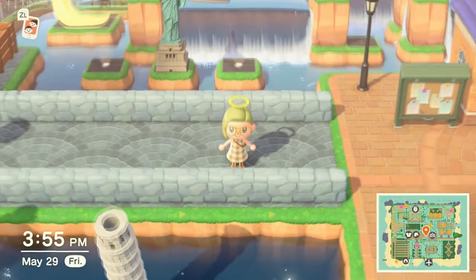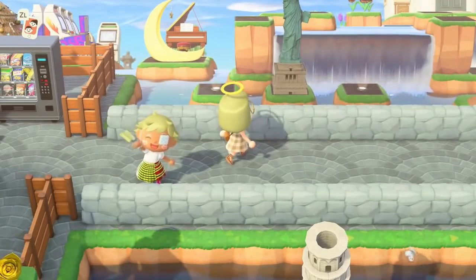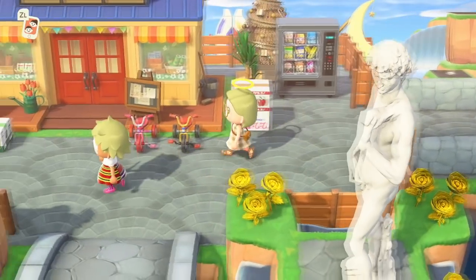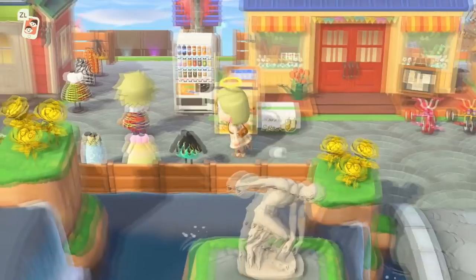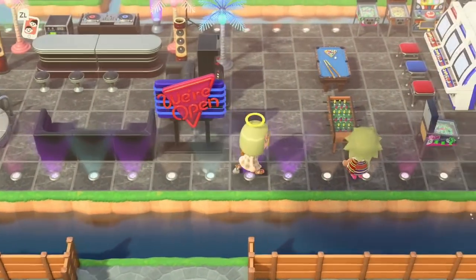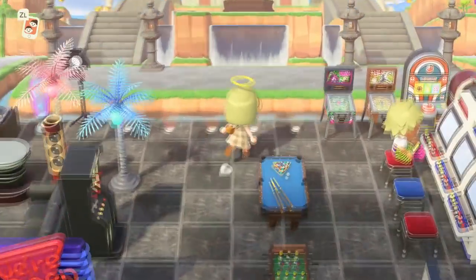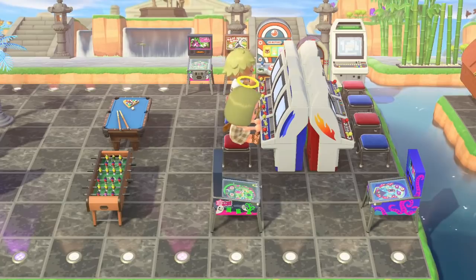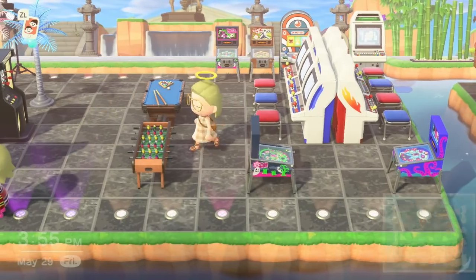Wow, this walkway is incredible! I love the little world items right here — we have the Statue of Liberty, the Leaning Tower of Pisa, and I see even more little islands up there. Oh, and Nook Shop island looks so cute! Don't you guys love how you hop to get everywhere on this island? Oh, this is like a little arcade slash restaurant club maybe — but it's on an island, which makes it extra neat. It's on an island inside an island, which is extra neat.